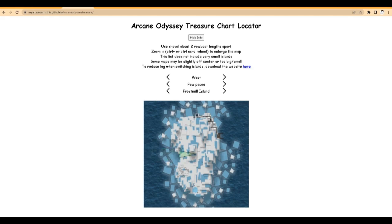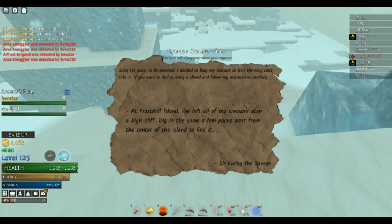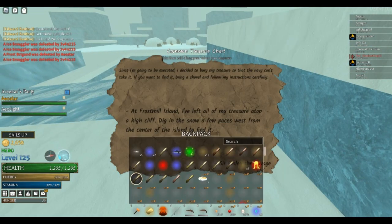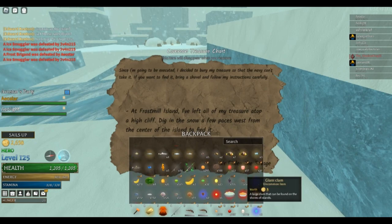That should display where the treasure chest would be. There are also extra clues, like it's a high cliff. High cliff sometimes means it could be anywhere, but most of the time it's on like these edges hanging. So if I can bring a shovel real quick, I'll show you guys where that is.